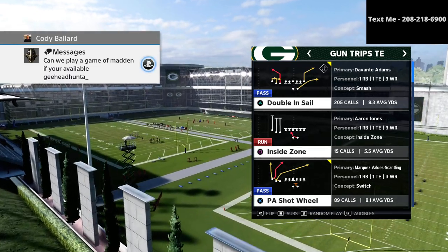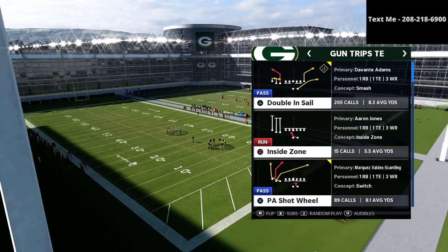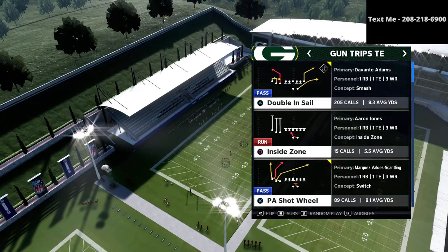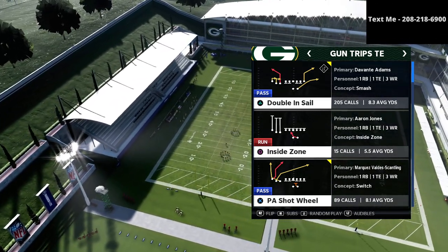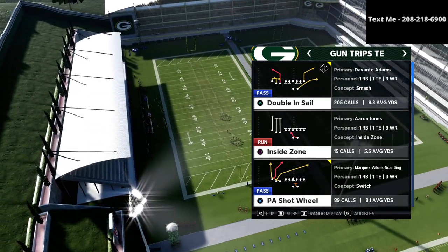I'm running the trips tight end formation. If you want to get my entire trips tight end offensive guide, you can get that in the description of this video for just $10. And if you have any questions, feel free to text me — my number's at the top right-hand corner of your screen.